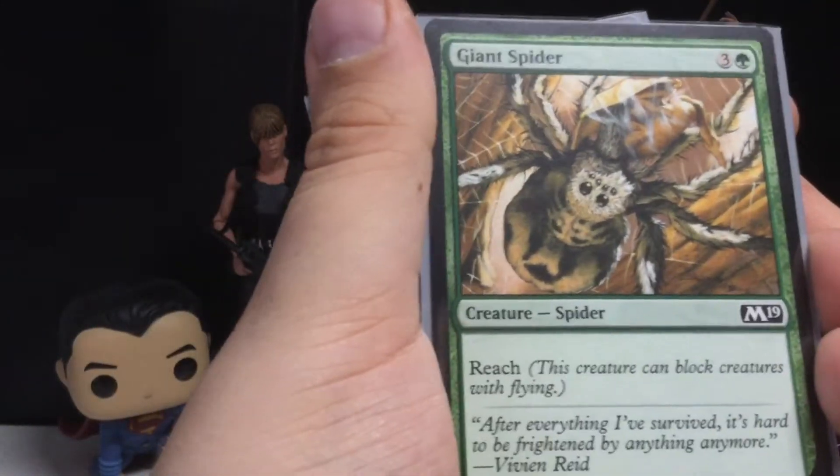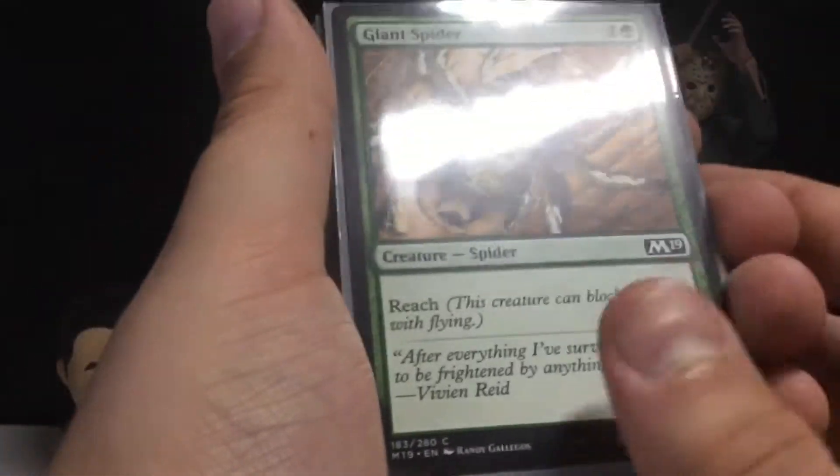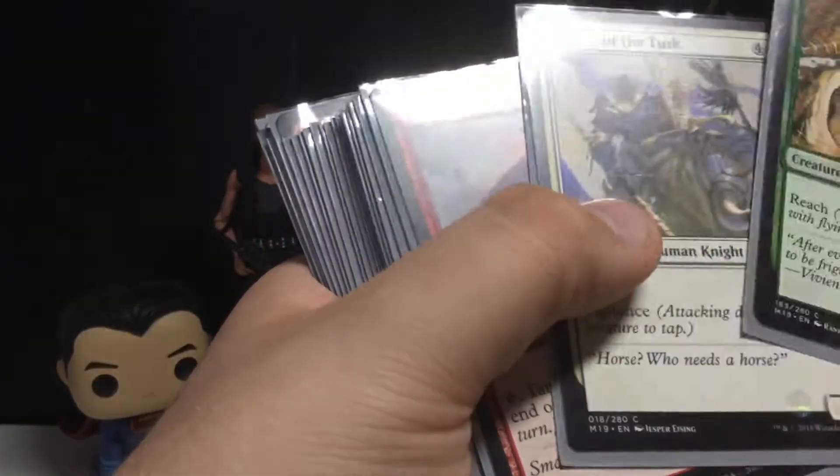Next up is a Spider — it has Reach, four mana for a two-four. Pretty good. I didn't use this though.